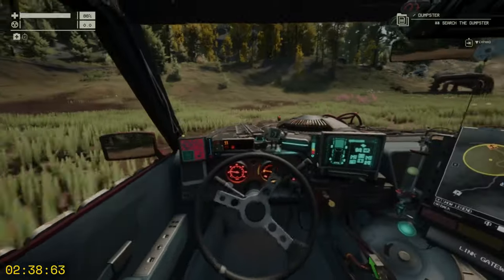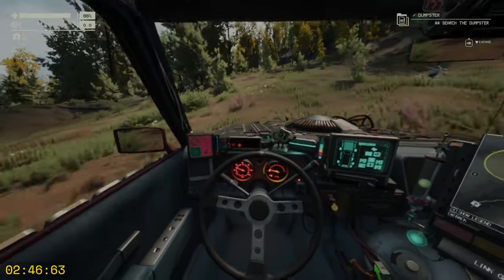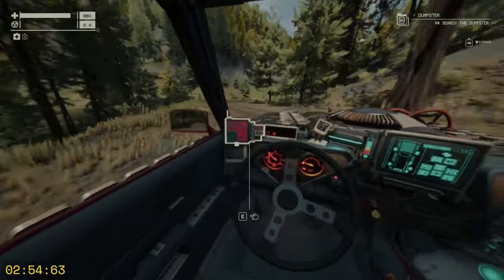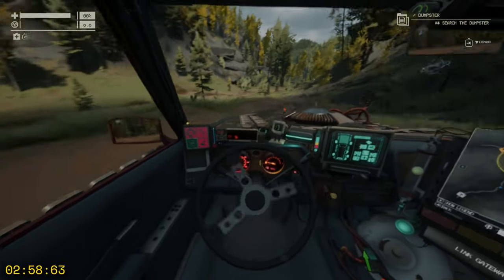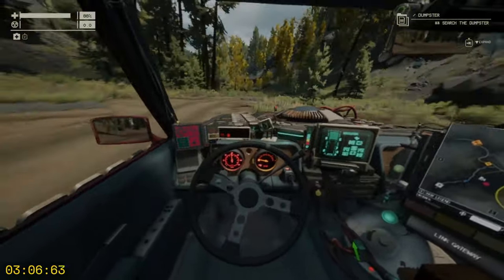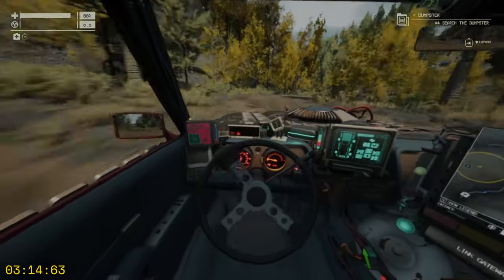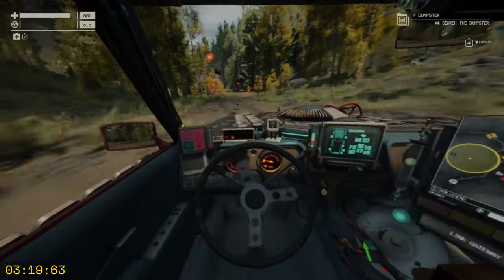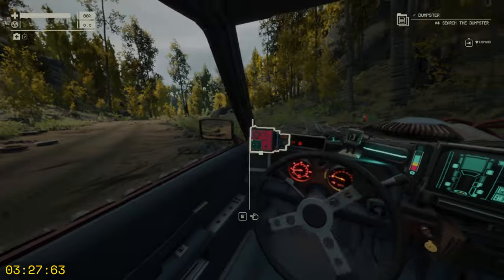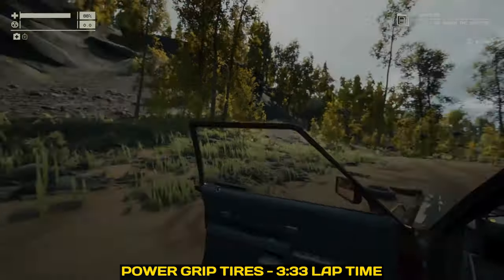The downside of power grip tires is they are poor in water and cannot achieve maximum off-road speed like off-road and all-terrain tires. Final ranking: best overall choice is all-terrain, then off-road, then maybe power grip and puncture-proof for certain situations. Puncture-proof only when anomalies can damage your tires. Summer tires, paddle tires, and spare tires are the worst and you want to avoid using them.